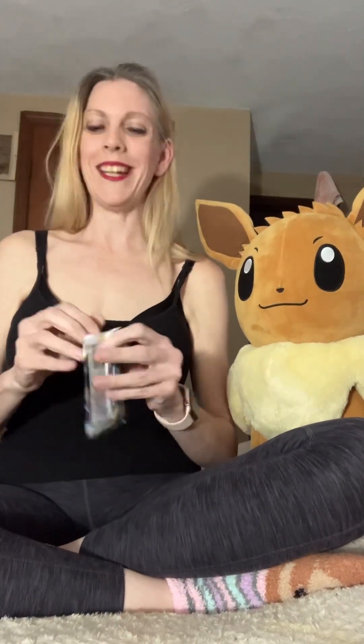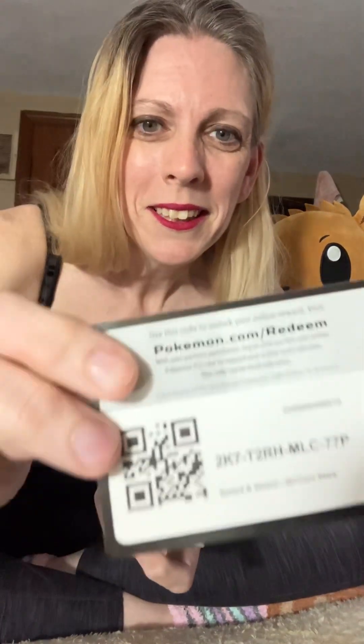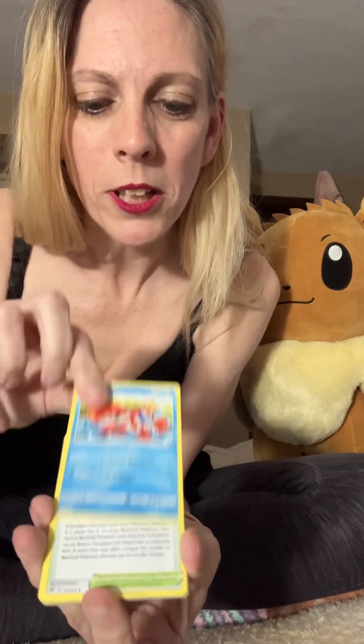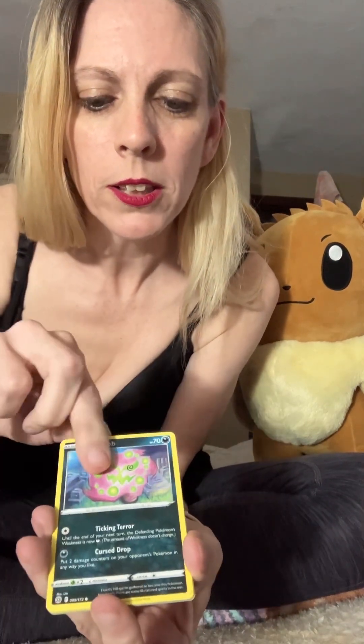Alright, Brilliant Stars. You tell me which ones I need to buy — clearly I'm doing it wrong. Code card. Energy, Crawdaunt, Collapse Stadium, Claydol, Spiritomb, Starly, Milcery, Purrloin, Shinx, Nosepass reverse, and a Magmortar non-holo. Very exciting — oh yeah, that's a bad one. Wow.